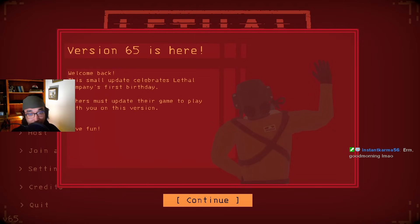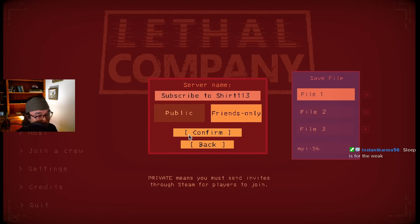That's all I have for the intro, so let's see if I can actually make it onto the solo experimentation leaderboard in version 65. Sleep is for the weak.